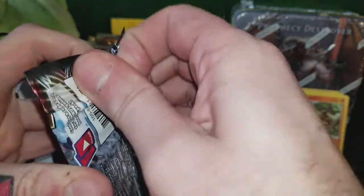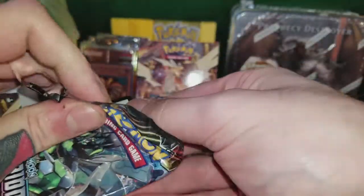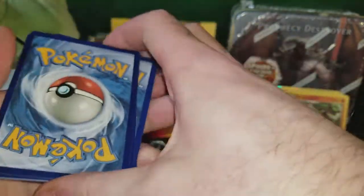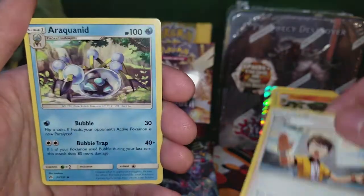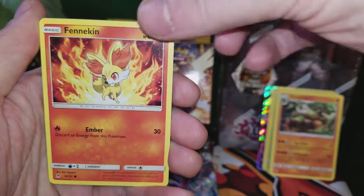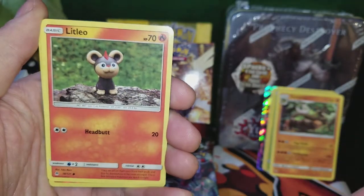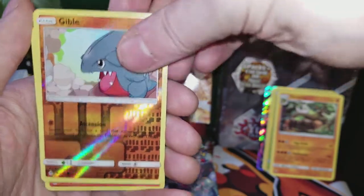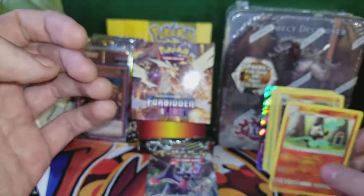Second pack out of the pre-release box. Darkness Energy, Judge, Araquanid, Metal Frying Pan, Fennekin, Fennekin, another sad Rockruff, Flabébé, Litleo, Cubone, reverse holo Gible, and an Alolan Marowak regular rare. It's pretty cool for a regular rare.